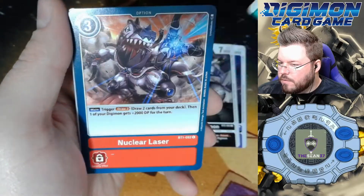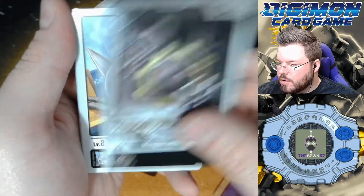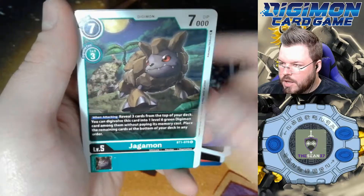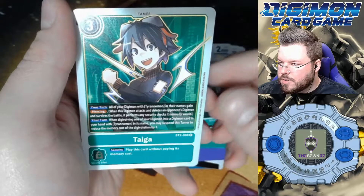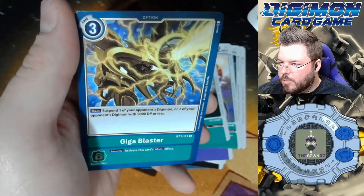Impmon, MetalGreymon, Vegemon, NuclearLaser, Hagurumon, Kapurimon, Vilemon, Jagamon, Tentamon, Cherrymon, Tyga is our first rare, and Gigablasters is our second rare.